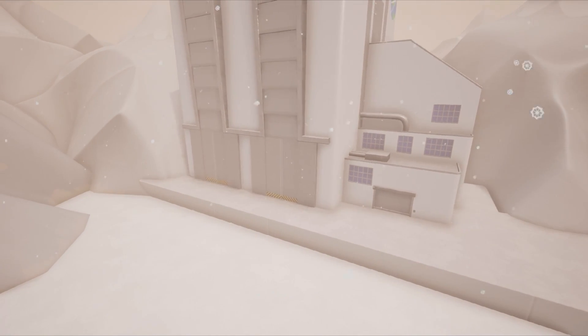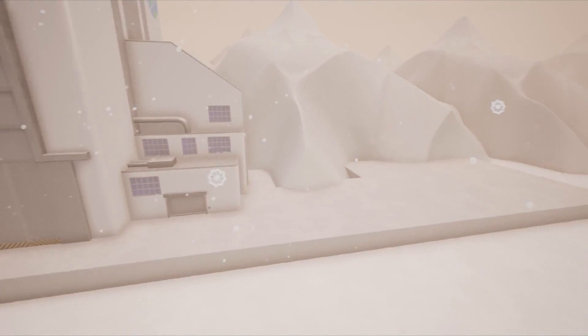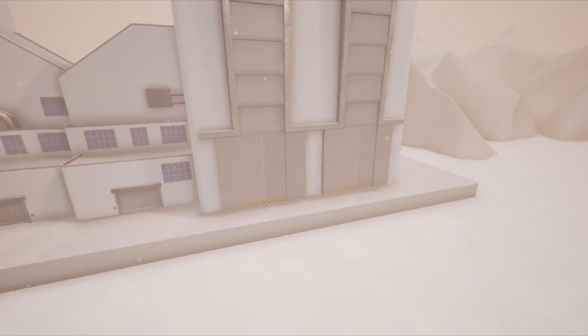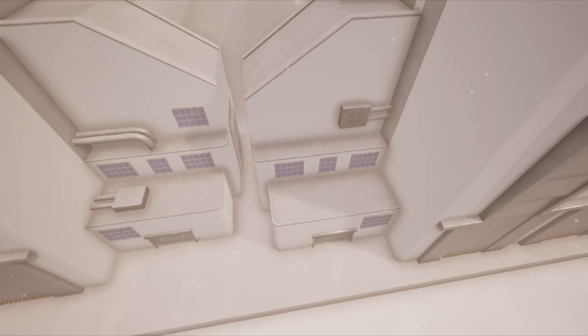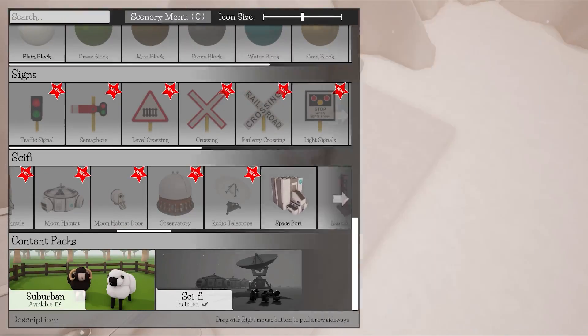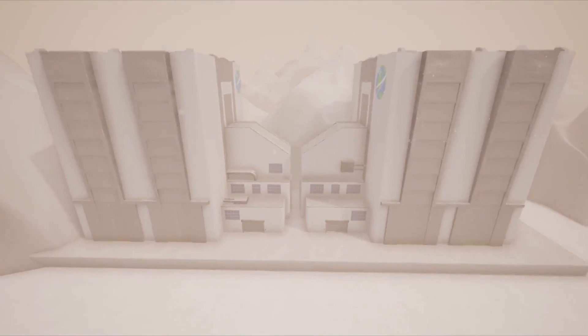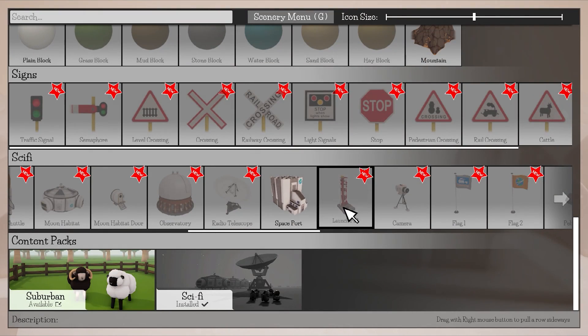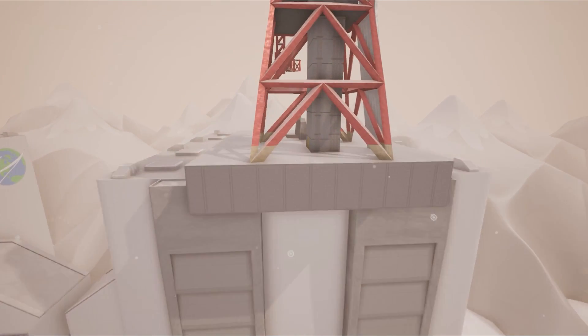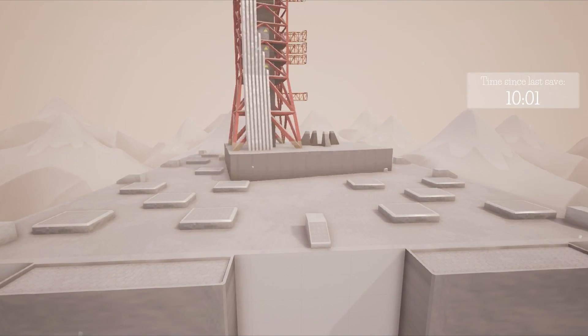We could have like two of them side by side, like this. Maybe you want to be further back a spot. Like that — that's good. It's a little bit symmetrical, but I'm fine with that. Oh, you can have a launch pad on the roof even. Yeah, I'm into that.